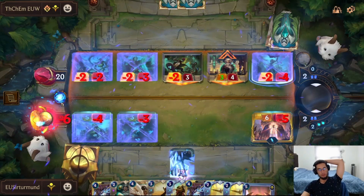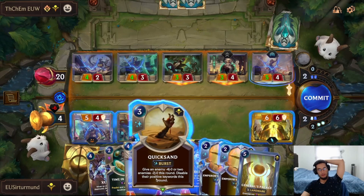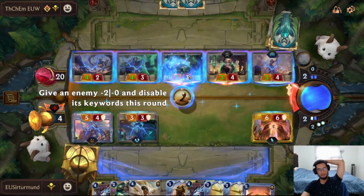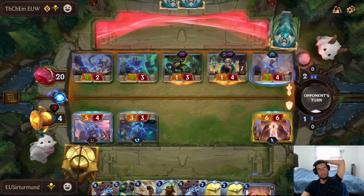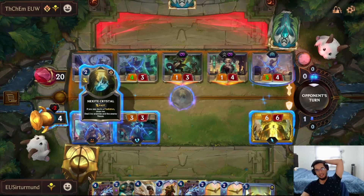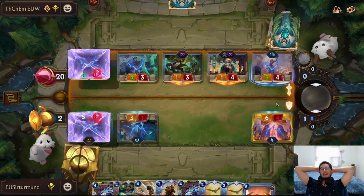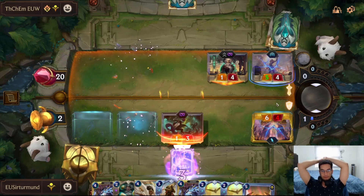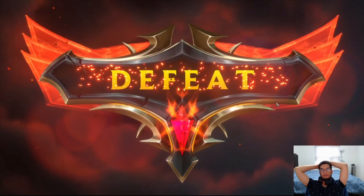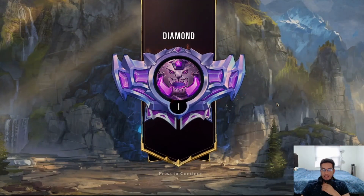We go down to two HP so that we don't die to a Zilean Time Bomb. This protects us against the Time Bomb but it doesn't protect us against the Hexacrystal — and there it is. The fact that the opponent ended up getting all the units ended up being so good for them. I think it was correct to summon a Seer last time because otherwise I still lose the game anyway. GGs.